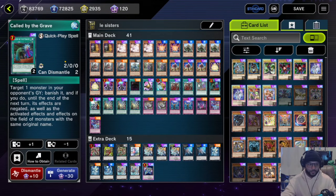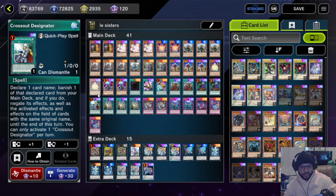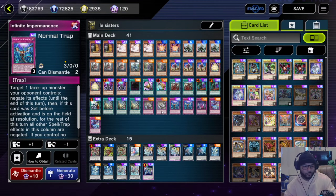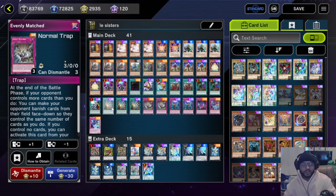We have Called by the Grave mainly to stop Maxi or any other shenanigans. Then we have Cross Out Designated — limited to one, so we only play it at one. This thing can save us from a thousand things because we play almost every hand trap: Maxi, Ash Blossom, Cross Out, Infinite Impermanence, Evenly Matched — if we have that thing we're safe from everything.